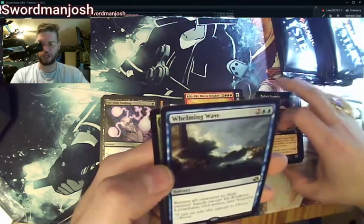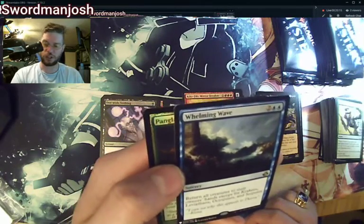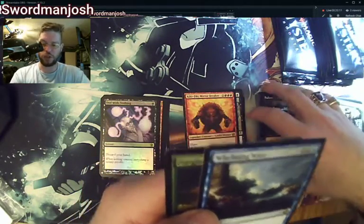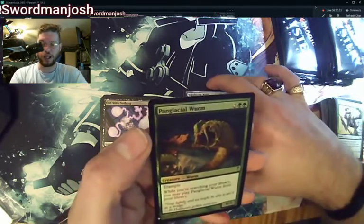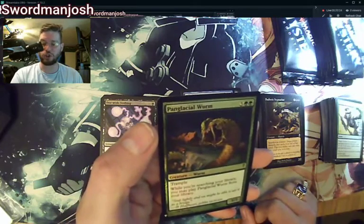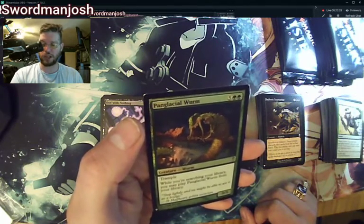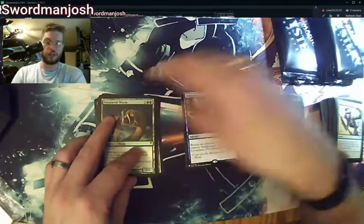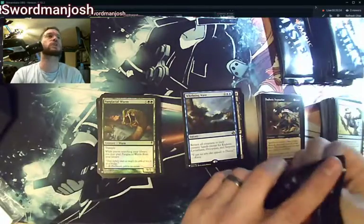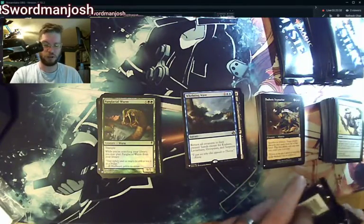Whelming Wave — this was a bit of a weak pack. Whelming Wave is actually a rare, though it doesn't look like one. And a Panglacial Worm — while searching your library, you may cast Panglacial Worm from your library. It's a 9/5, pretty easy to do in Commander even in Mono Green.